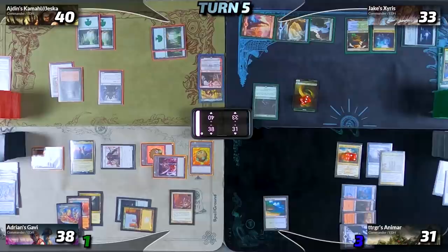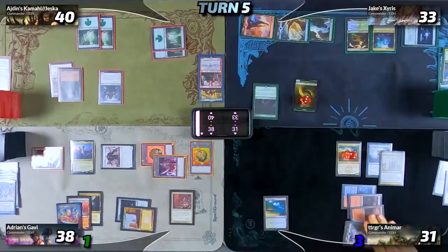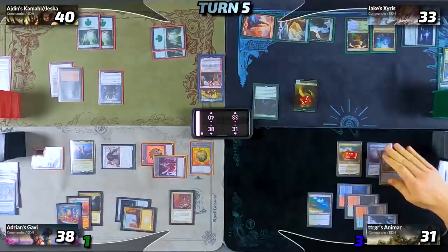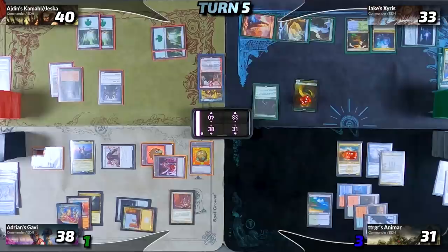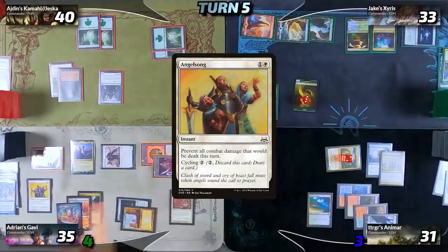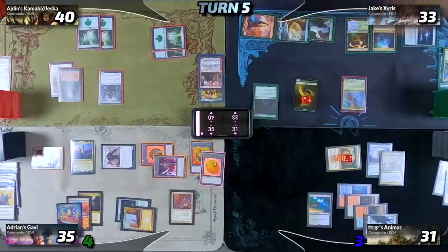Calvin and I briefly negotiate about attacks — he can guarantee that if I don't hit him, he won't kill me with combat. After some failed negotiations Calvin swings at me for three, dropping me to 35. I cycle Angel Song for free, triggering Valiant Rescuer and Astral Slide, which I use to get rid of one of Jake's snakes. I draw my card, and then Jake's Xanathos re-enters on Calvin's end step.